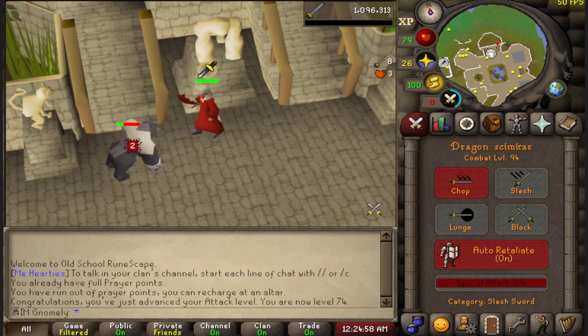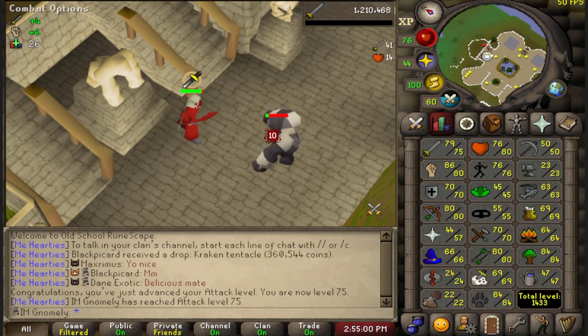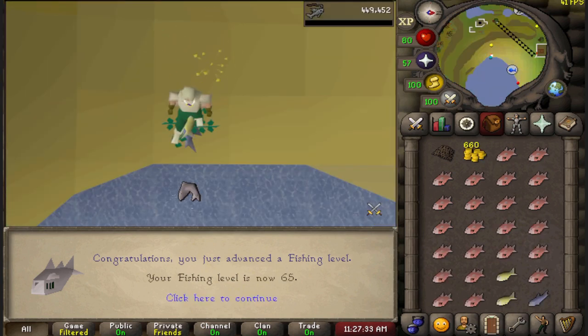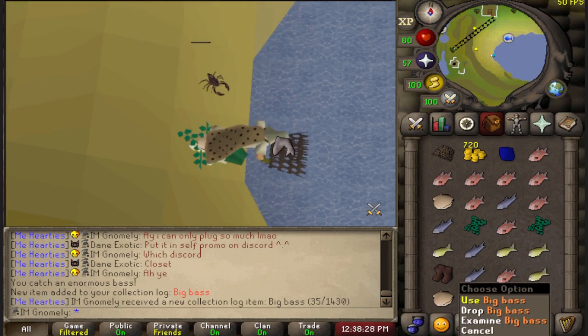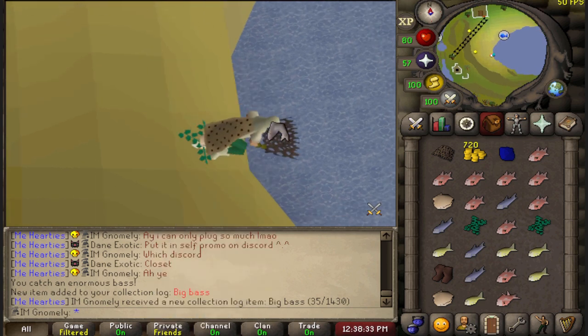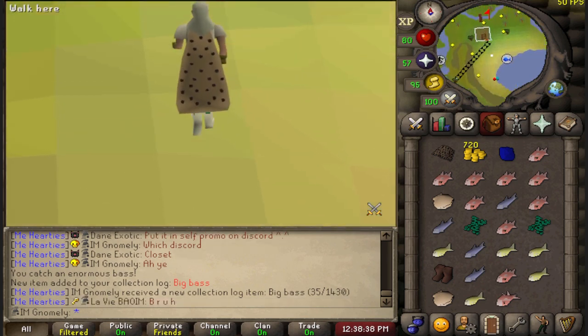74 attack, 94 combat — 75 attack boys, godsword level, let's get it! 64 fishing, 65 fishing terminal — yo, I got the big bass already, that's sick! I was only on half the drop rate as well. I can stop fishing these now because it was kind of slow and painful — I've never had this item before so I'm very, very pleased with that.